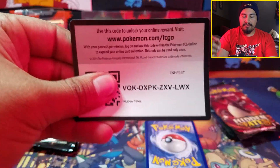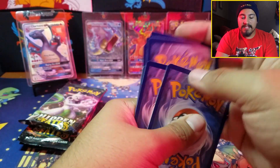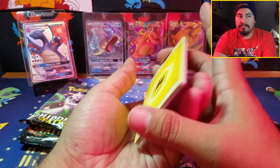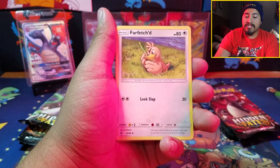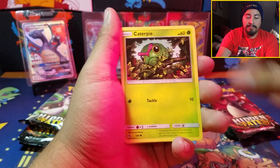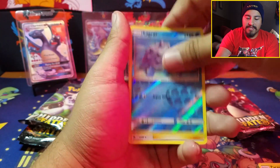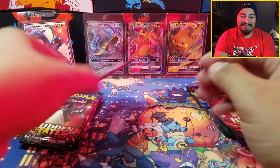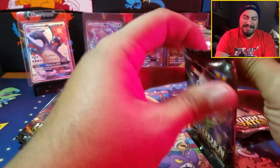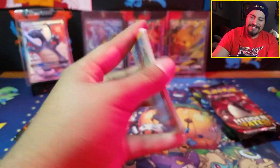Starting with the Raichu side — code card, one, two, three, four, and the last one. In the previous opening we were able to get a baby shiny from each one and a GX. Let's see if we can beat it with these two. Around Lapras — doesn't seem like it. Please don't be the same thing, Hidden Fates, don't do this to me.